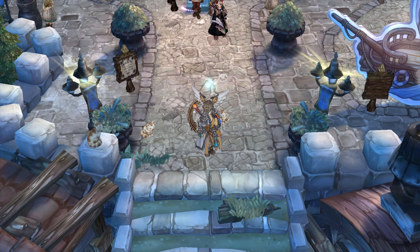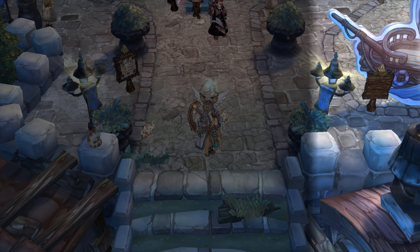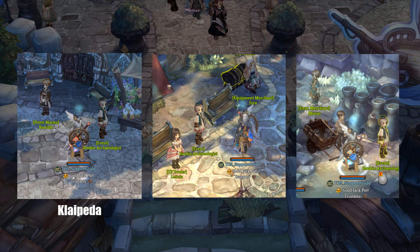First thing first, you need to find the event NPC which is located in one of the three cities: Capeta, Orsa, or Formidian. For Capeta, you can find the event NPC right next to the Priest NPC, Borobos. For Orsa, you can find the event NPC right next to Laetitia NPC. And lastly, for Formidian, you can find the event NPC right next to the Item Vendor NPC, which is quite convenient by the way.